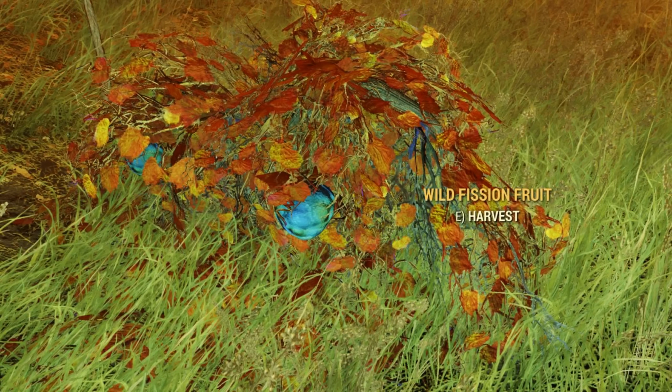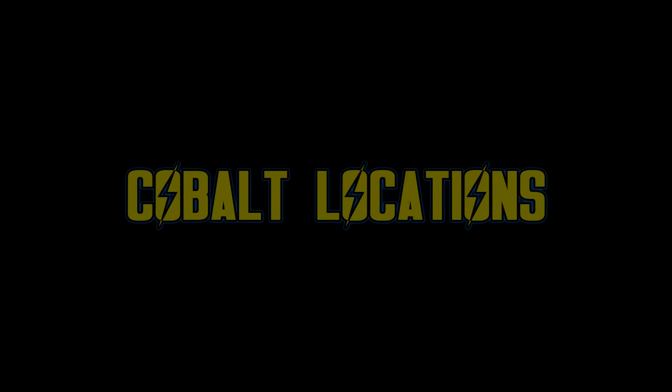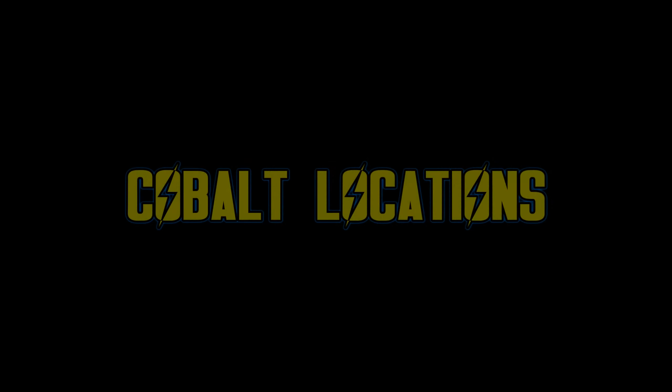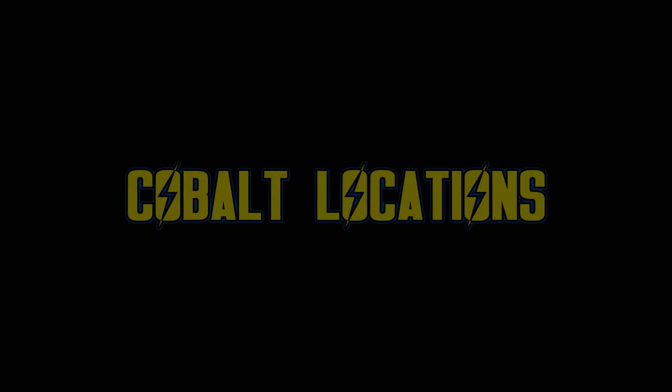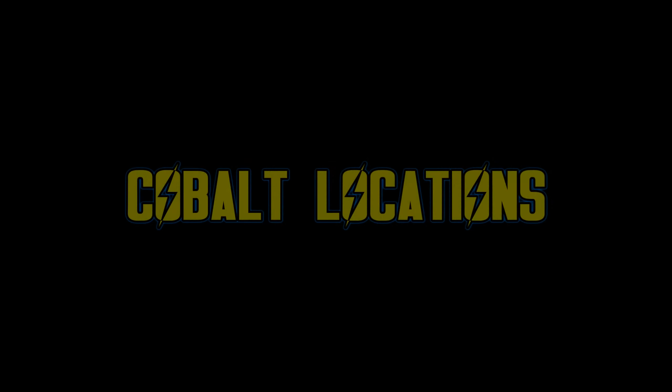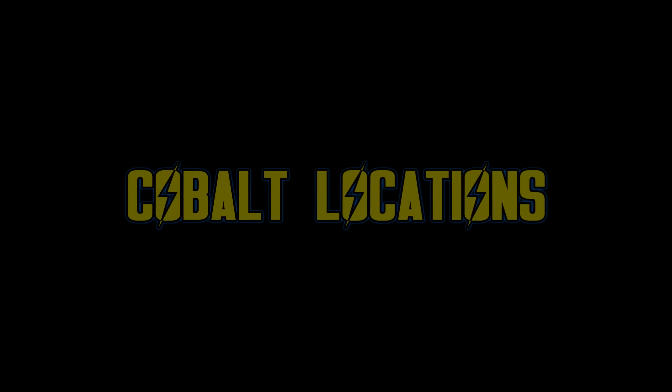Wild corn is of course one of the easiest to find on forgotten farms. Just make sure you're not trying to mutate ones that are on a player's farm, because they'll just get destroyed. If you hit around the wild corn with a nuclear payload, it will turn into a purple aftershock stalk, whereas the corn itself will turn a blue color.